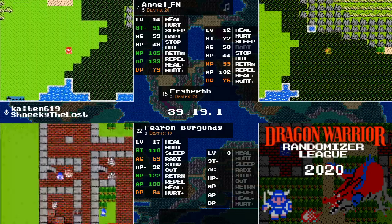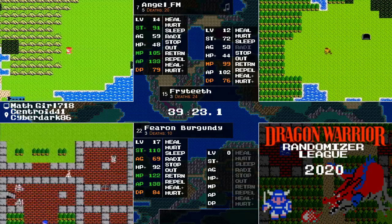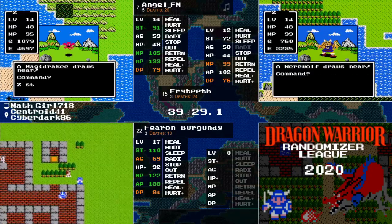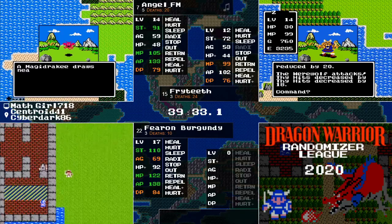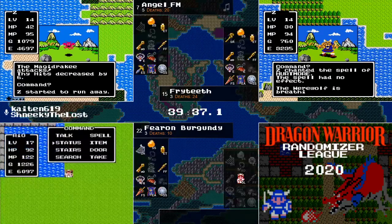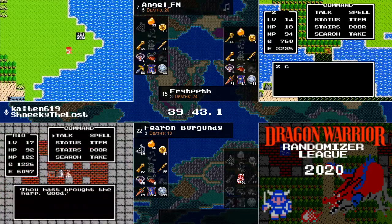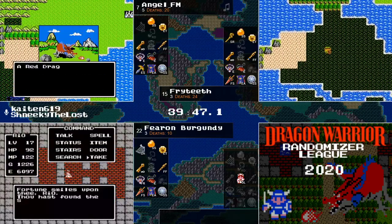Now he knows where Staff Cave is. I don't know if we've seen Jerk Cave yet. Chat has brought up a very good point — look at the attack power from Burgundy right now. I don't think the Erdrick's Sword might not be necessary anymore. No, but an extra 10 attack power is still extra damage per hit — that's never a bad thing.